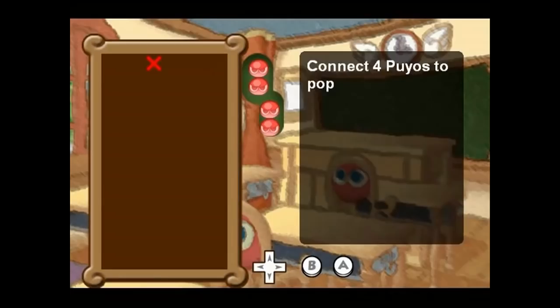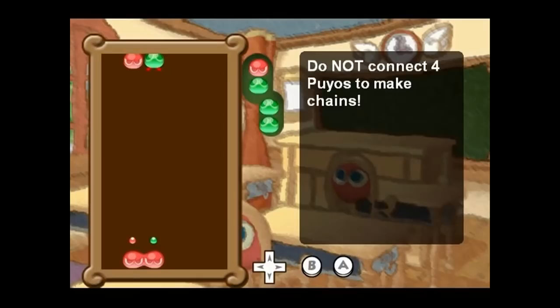Let's start with taking a look at the core concept of making chains. As you know, you connect four Puyo of the same colour to make them pop. If you want to make longer chains, you make sure that you do not connect them with four of the same colour. You do that by adding one extra coloured Puyo. In this case, I added a green Puyo here that disconnects the four red ones. If we pop the green now, the red Puyo would connect, and we have a two chain.